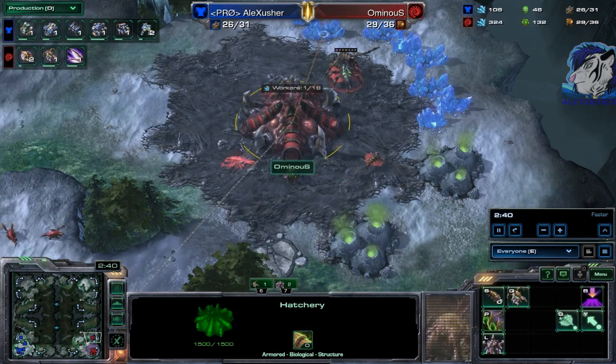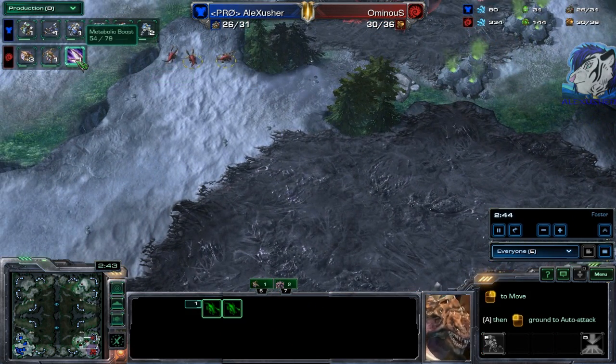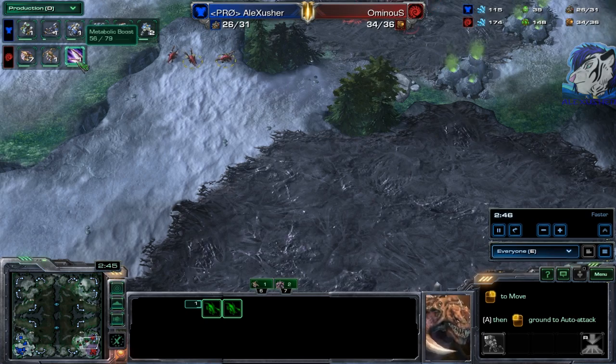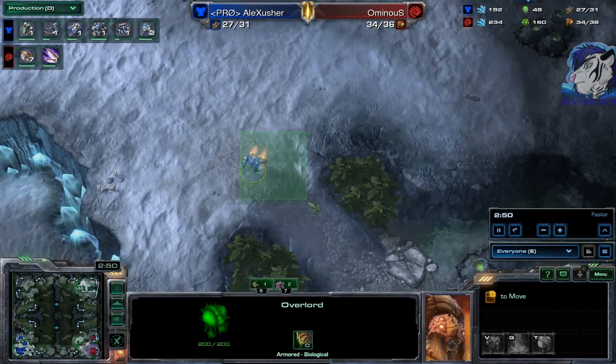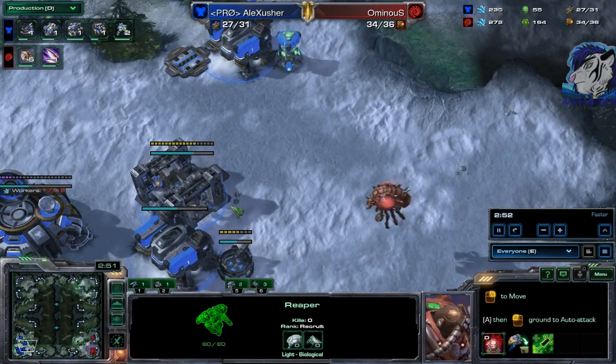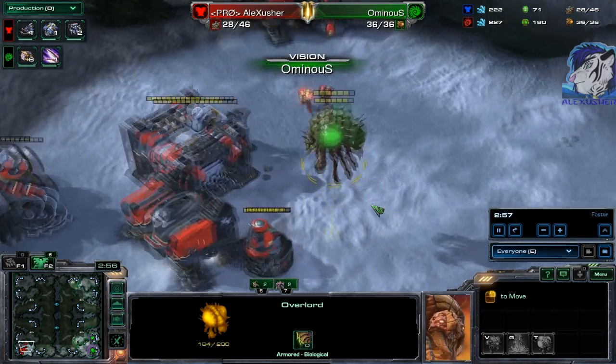I like his opening — it's a bit safe. Zergling speed is so much earlier; speed will complete in about 20 seconds. Speed is early. There's the factory. And there's the overlord — he's lucky, he sees it, but he might lose this overlord.